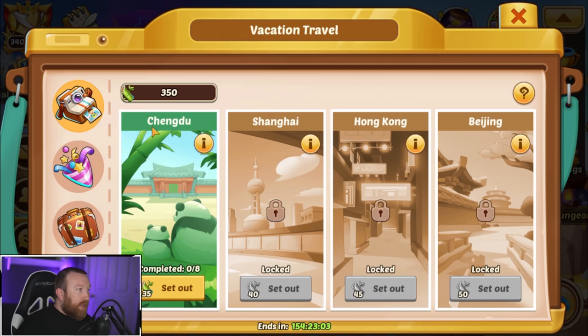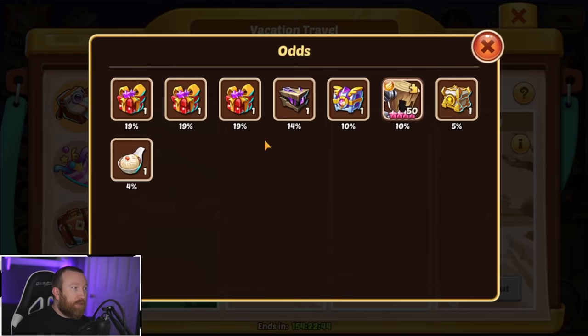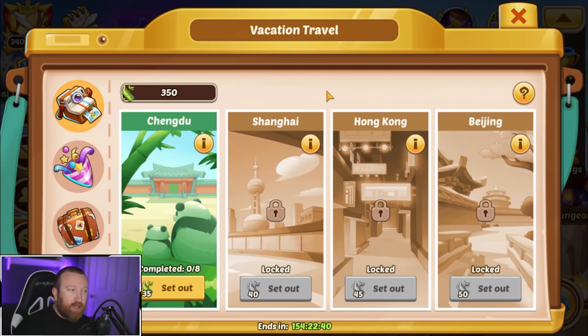For Shanghai it's going to take 320, for Hong Kong it's going to take 360, and for Beijing it will take 400 for everything completed. Nobody's really gonna do all of that unless you're buying out the shop, because it takes a total of 1360 to get every single reward. But technically you can skip a bunch of them if you get the soup dumpling early and you don't want the other things in that Shanghai location — you can just move on.